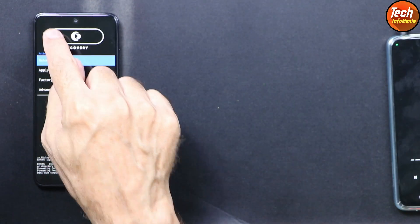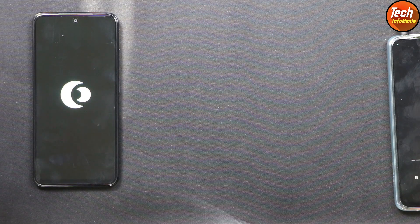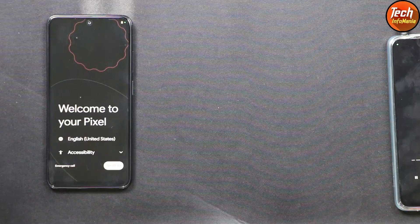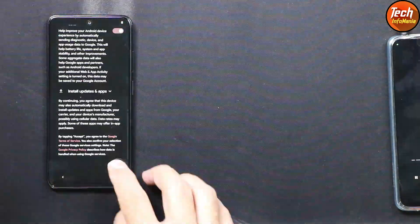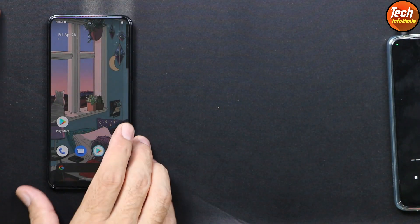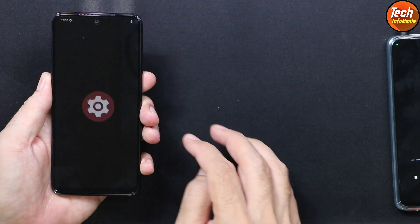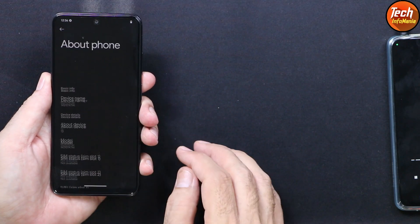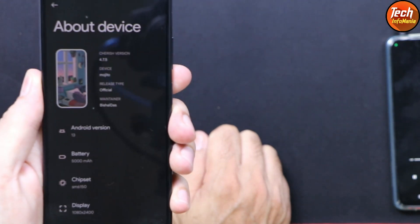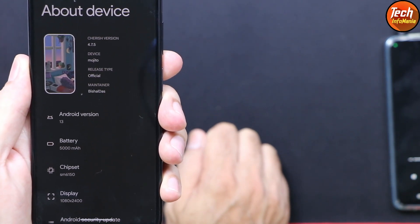When that is done, go back to the main screen and tap Reboot System. The phone will start booting into Cherish OS — it will take a little time. First boot is complete and the setup screen appears. Cherish OS has been flashed successfully on the Redmi Note 10. Going to Settings > About Phone, we can confirm: Cherish OS 4.7.5, device mojito, Android version 13.